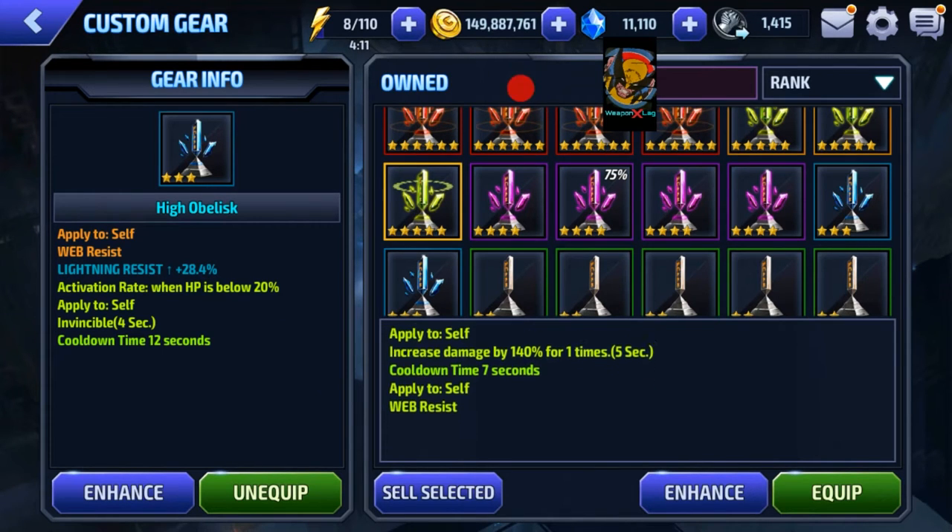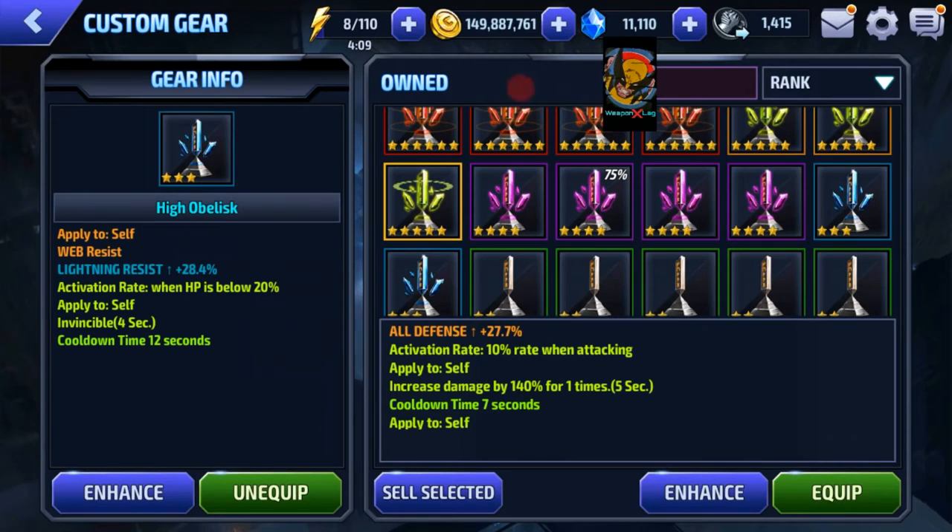It has a damage proc and web resist. I'm interested in web resist because I use her for Timeline, and with the recent update to the Spider-Verse characters, I have a bad feeling that webbing is going to get popular again - just like when Silk came out. I'm wanting to get some web resist and an invincible proc, and hopefully another useful stat like a defensive stat or stun resist.